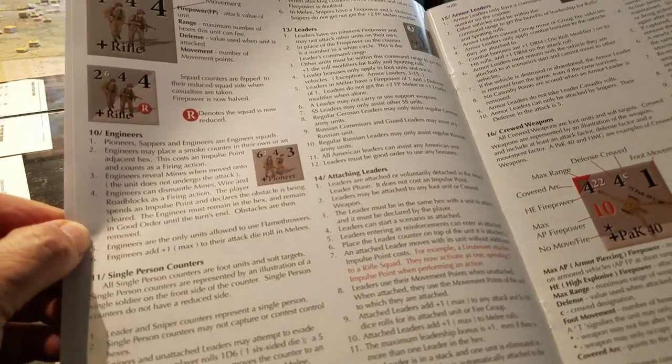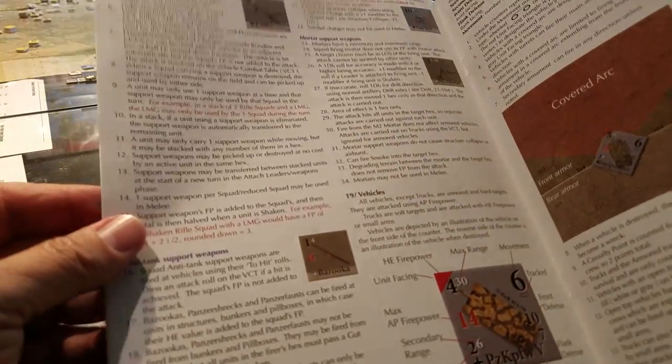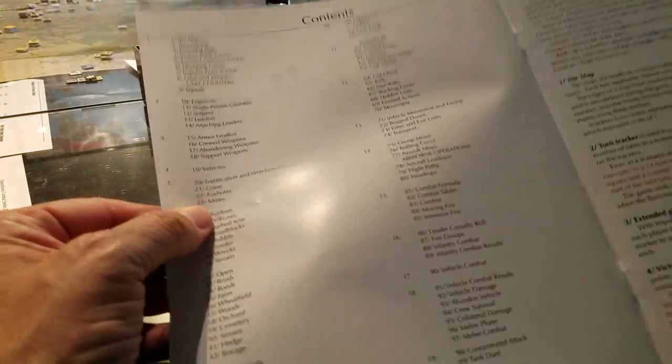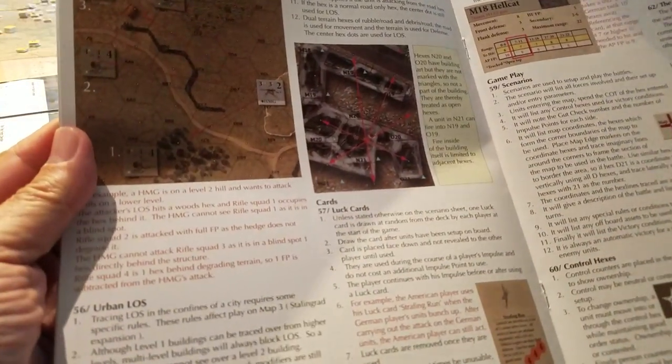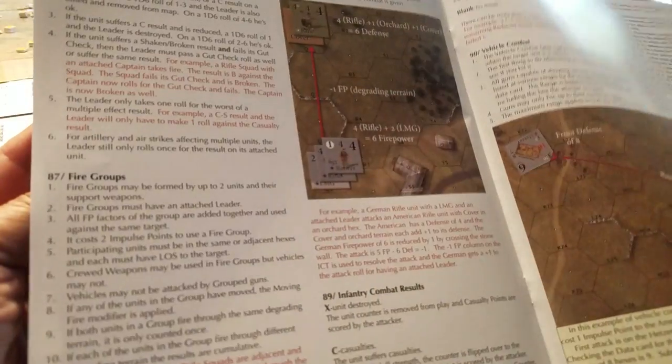I just got off a plane and haven't slept a whole lot, so probably not making a lot of sense. Full color rulebook, mostly point-by-point case-based rules. I don't believe there's an index in the back, which would always be nice, but there's an index of contents at the front which is broken down in pretty good detail. I really like the layout of this game - I don't find it particularly hard to play.